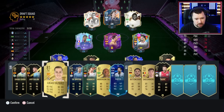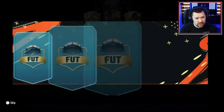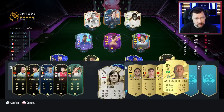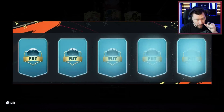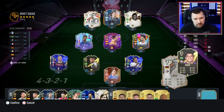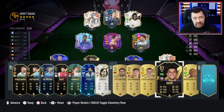87 Tadic over Vazquez 91 — we're never going to get there. Then 94 Johan Cruyff, and it's a 93 Philipp Lahm! That doesn't lose us any chemistry — we're still just the La Liga manager away. Oh my days.